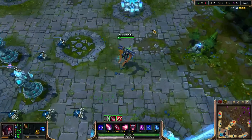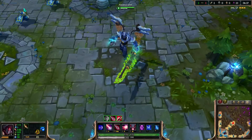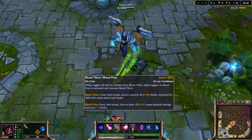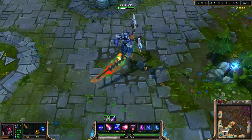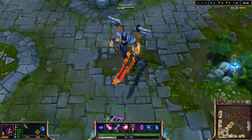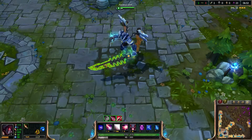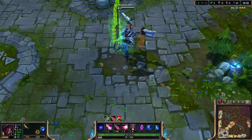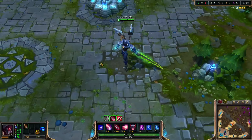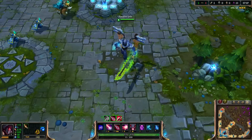The final skin for today is the Mecha Aatrox. To start off, his W active — his sword will change color: green for healing and an orangey-red color for the extra damage, as well as a little aura effect around his hands. Like Mecha Malphite he transforms for his recall, but not into a drill — into a plane.